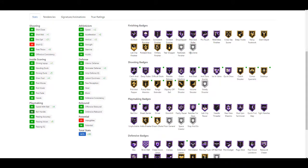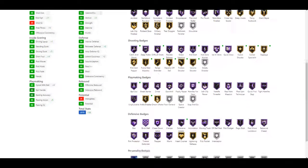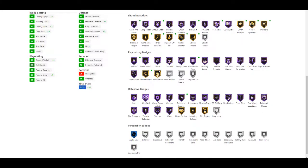Shooting badges he gets a bunch of updates: gold volume shooter, gold tireless shooter, gold three-point shot, gold range extender, gold pump fake maestro, gold dead-eye, gold corner specialist, gold close shooter, Hall of Fame ice in veins, Hall of Fame hot start, Hall of Fame difficult shots, and Hall of Fame guard shooting. Playmaking he gets gold dream shake, gold ankle breaker, Hall of Fame bailout, and Hall of Fame handles for days. Defensively he gets Hall of Fame defensive stopper added.